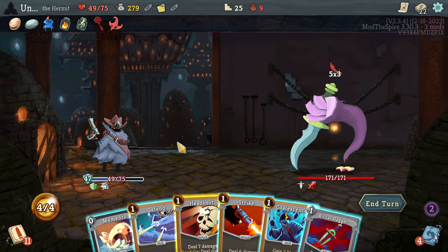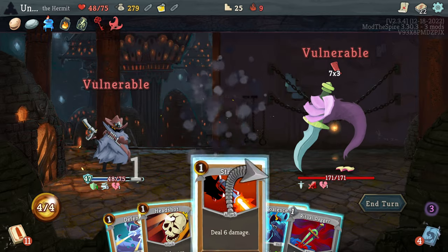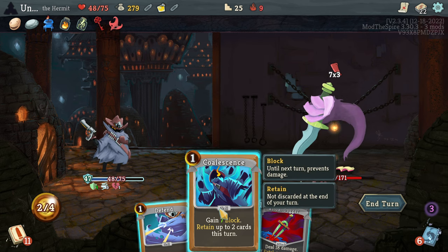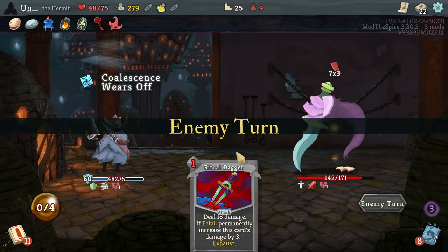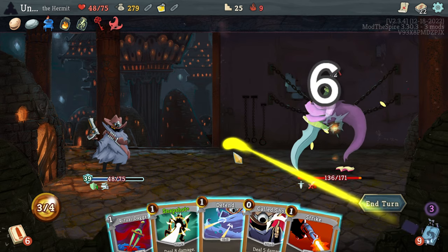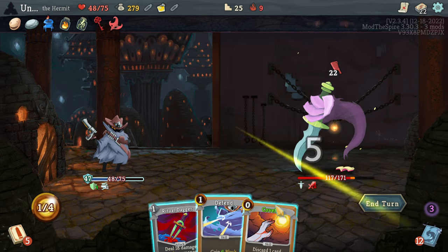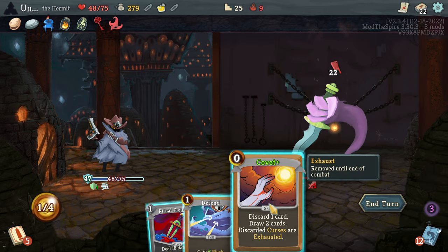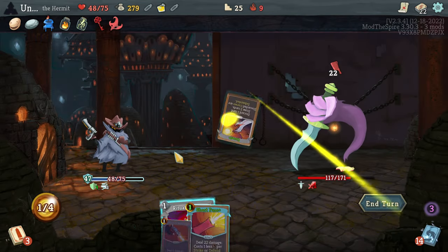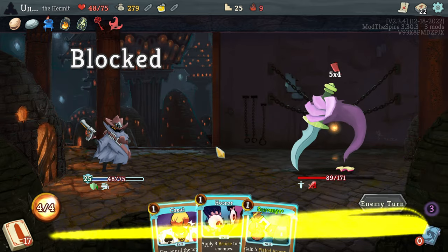Because we have Blur for three full turns, this is the time I'm going to play this Memento. Here's a Strike for you, here's a Headshot for you. You are doing 21 — I guess we are playing some defense because we still get to keep it and hold that Ritual Dagger. We're going to run out of block very quickly. One Snapshot to be in the middle so we can play it, and then Cold Shot draws a card. Basically anything I draw is good, so let's get rid of this Defend. That was very nice — Short Fuse for you, I think we're going to make it.